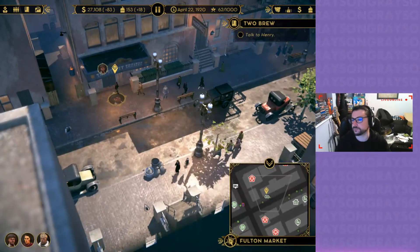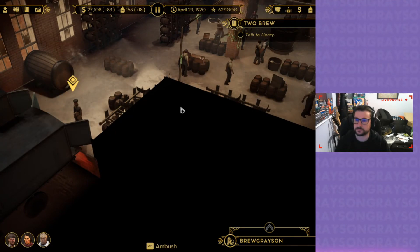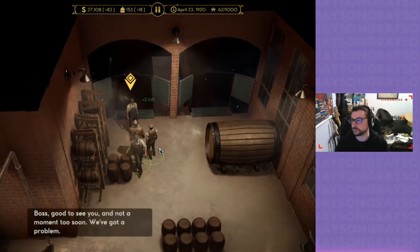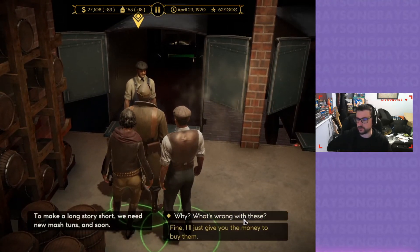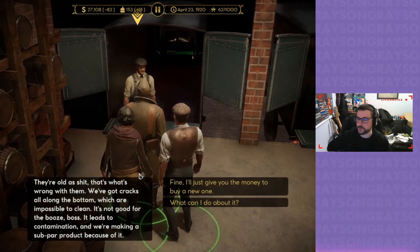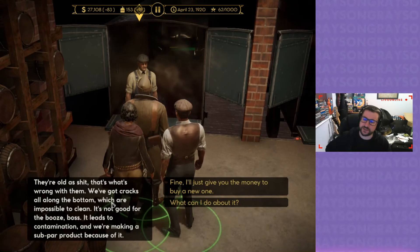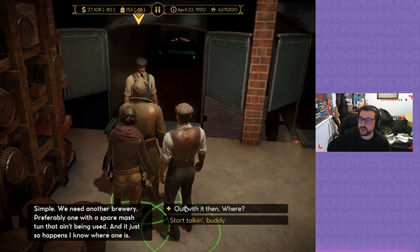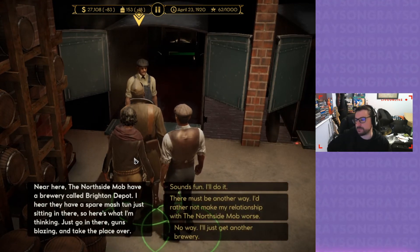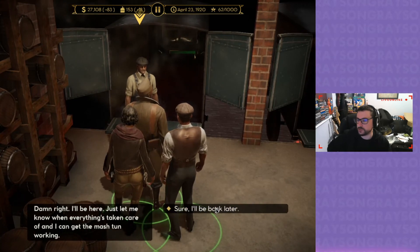Let's see what's going on here, boys. What's going on, Henry? Boss, good to see you — and not a moment too soon. We got a problem. Spit it out. We need to replace the mash tuns and soon. They're holed — cracks all along the bottom which are impossible to clean. It's not good for the booze — leads to contamination, we're making a subpar product. What can I do about it? Simple — we need another brewery, preferably one with a spare mash drum. I know where it is.